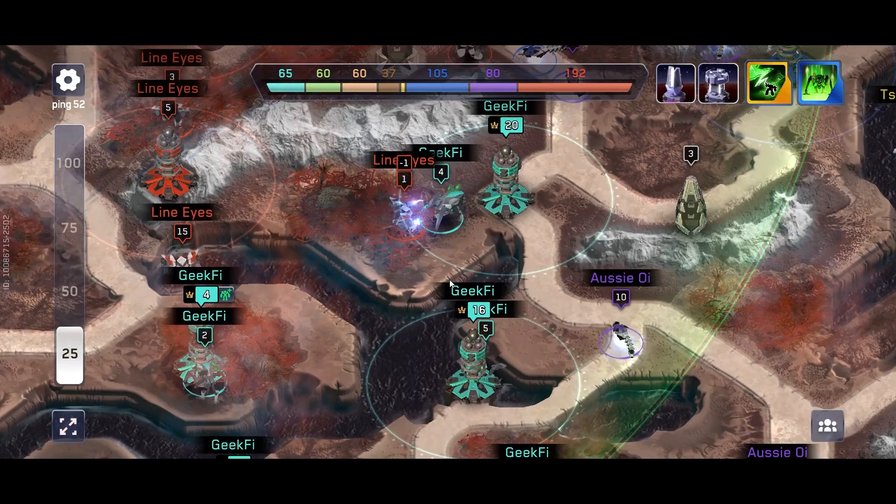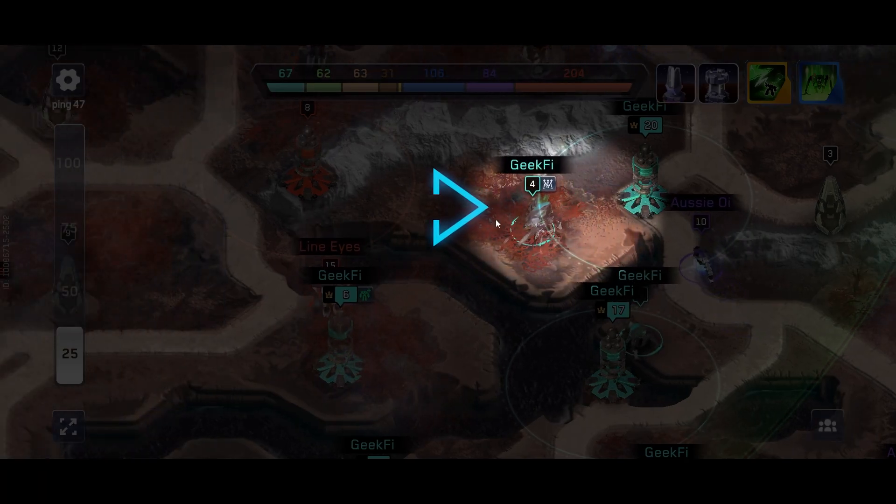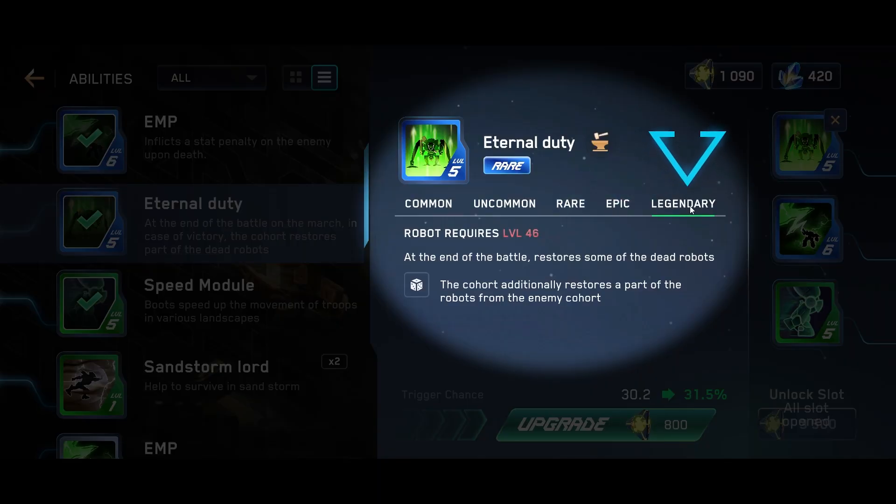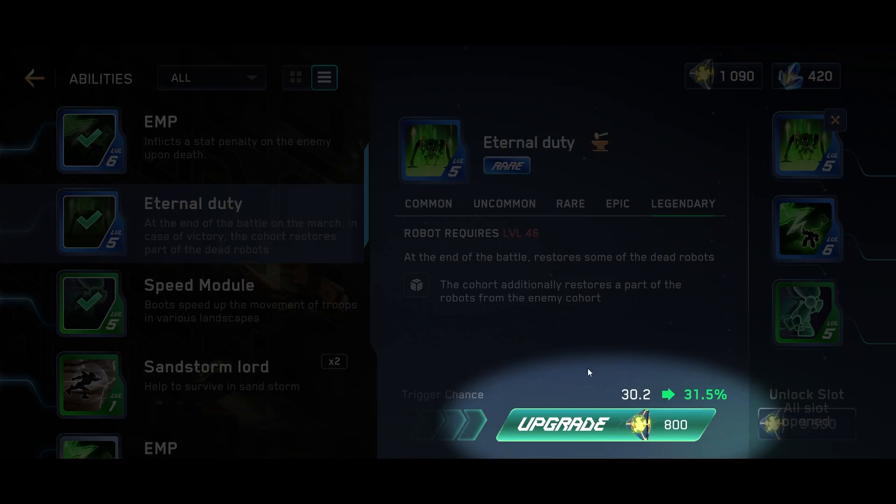The second ability is Eternal Duty — at the end of battle, it restores some of the dead robots. For Common, the robot recovers a maximum of 25% of losses; Uncommon up to 50%; Rare up to 75%; Epic can recover 100%. With Legendary, the cohort additionally restores part of the robots from the enemy cohort. It's pretty similar to Hack, but maybe even better. Upgrading Eternal Duty increases the trigger chance, so level it up nicely.